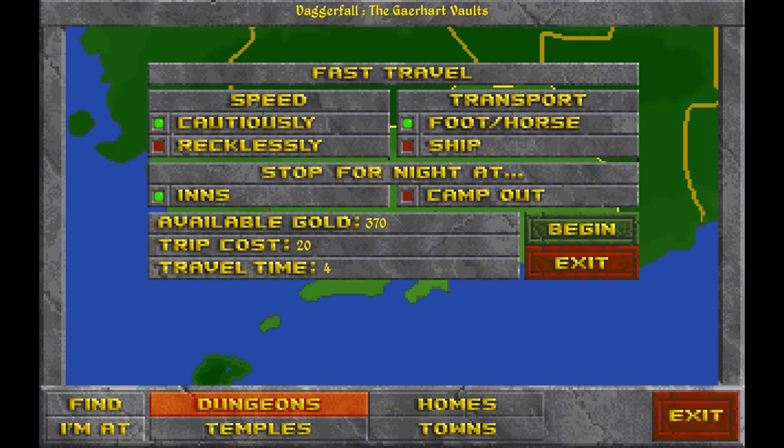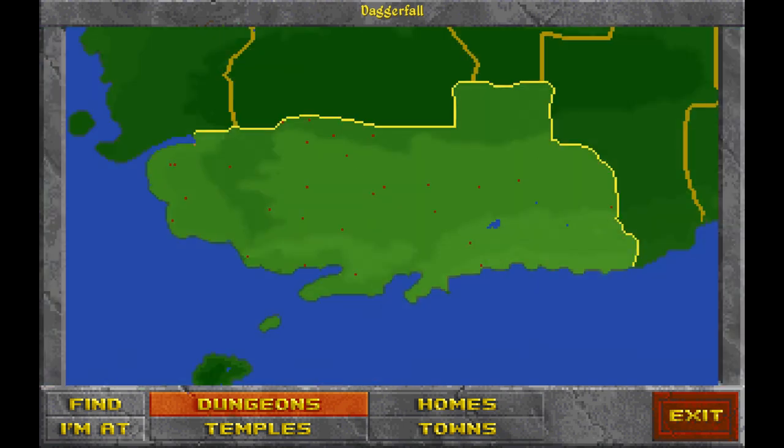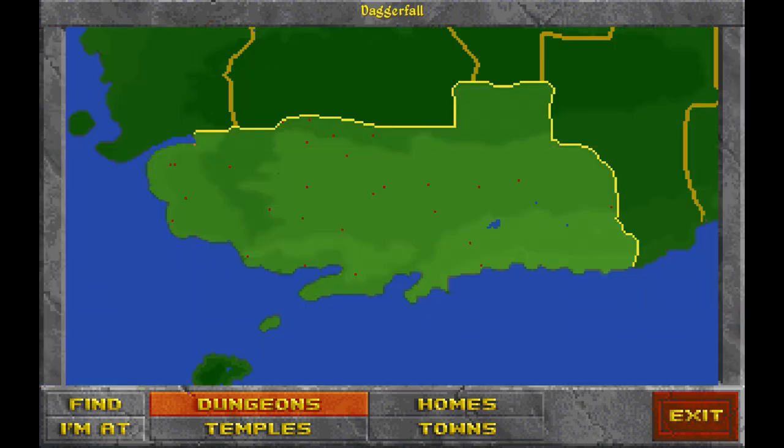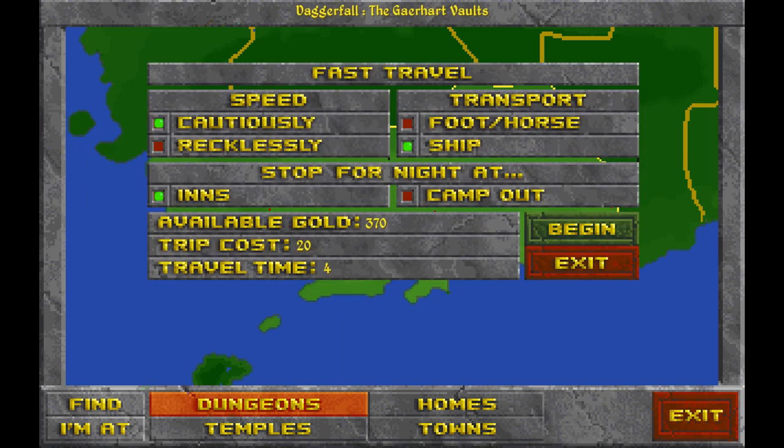Foot/horse travel is generally slower. Ship - if we're over in Sentinel and we use ship, we can go to Daggerfall really fast. If you go on foot, your character will walk all the way around the entirety of the province, which eats up a lot of time. You can also invest in a ship so it's free, but we'll get into that later. 'Stop at inns for nights' means you'll always be safe with no random encounters. Camping out is free but there's a chance of random encounters and it tends to take longer.